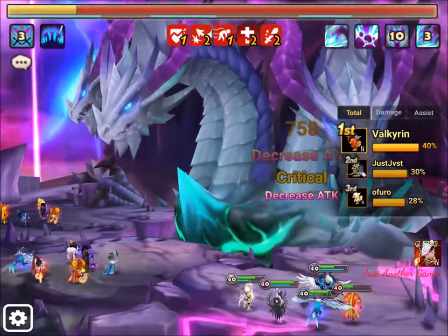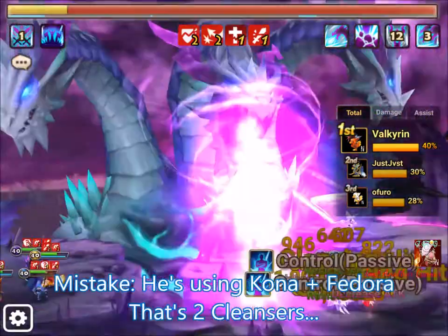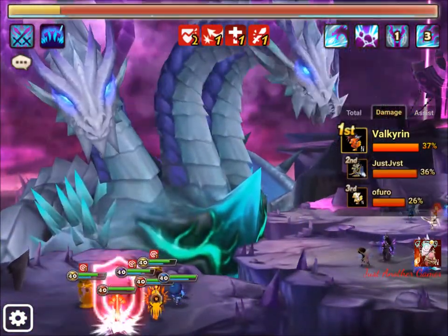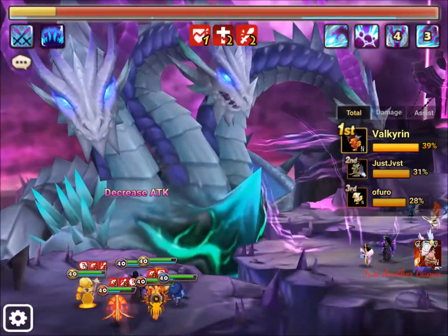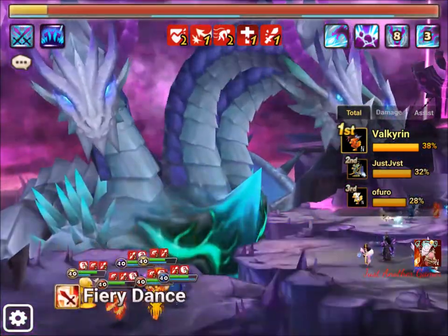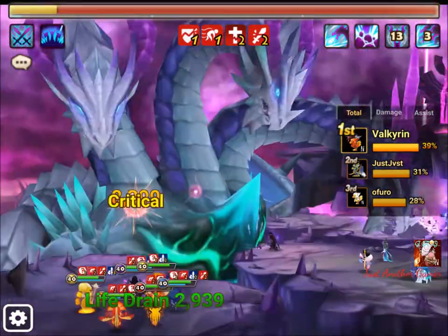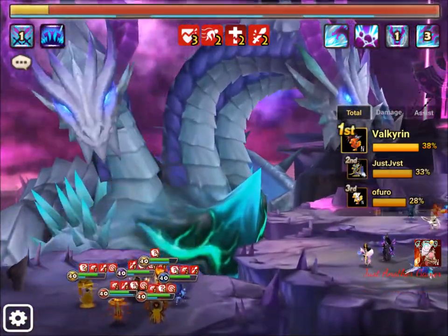Earlier there were many debuffs on his team, so I think two cleansers is still a better idea. Looking at the totals - damage is similar and our assist numbers are okay. My assist isn't that great, but I'm using Enable and Tessarion as damage-based units. Enable's role is more of a minor DPS while also doing the cleanse.